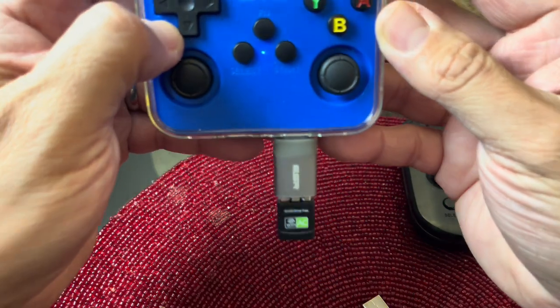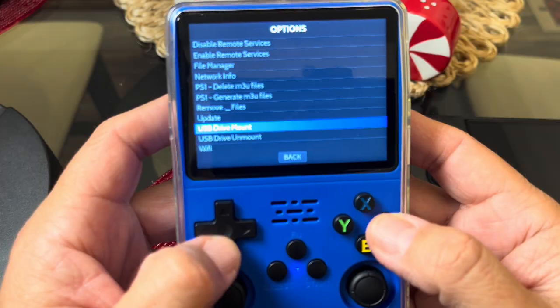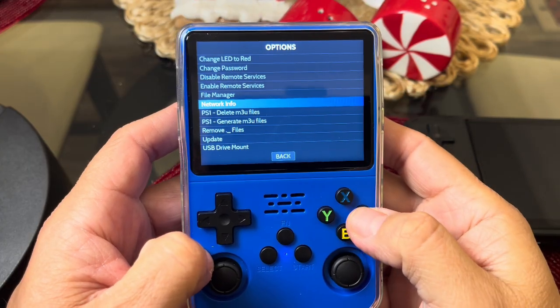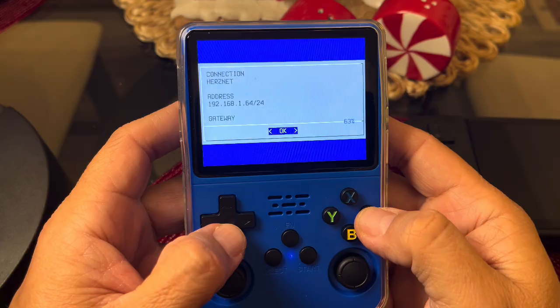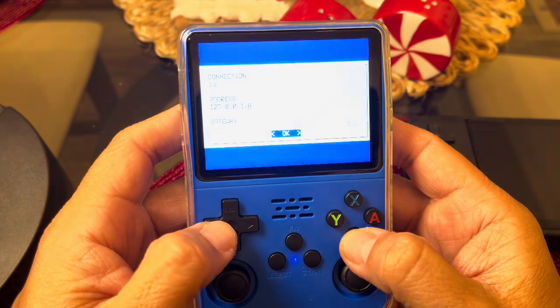You can see that it's working — you can hear it too. If I go to Network Information, it shows that I'm connected to my Wi-Fi. It is really awesome.